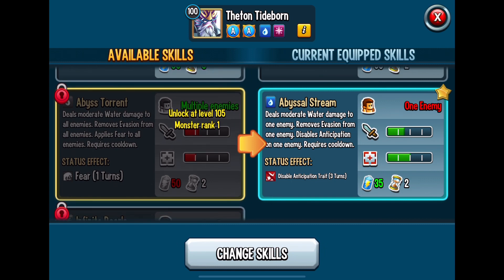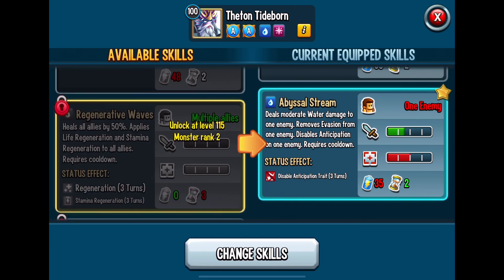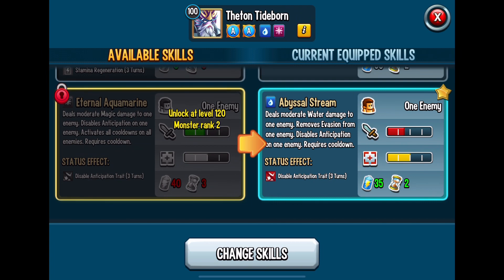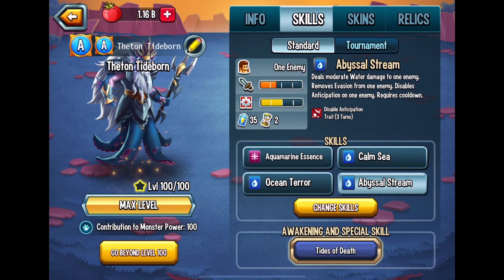Now, there's a lot of other skills available once I'm able to unlock him when I'm able to rank him up later on. But that's going to take a very long process, because the only way you can rank him up is if you use tickets, and there's not a guarantee you're going to be able to get those cells for Titan Tideborn. So it's going to take a long, long process, but it'll be worth it in the end.